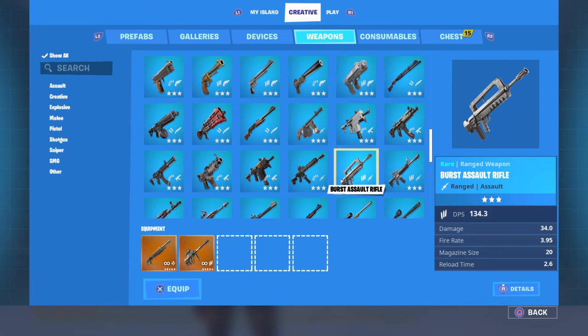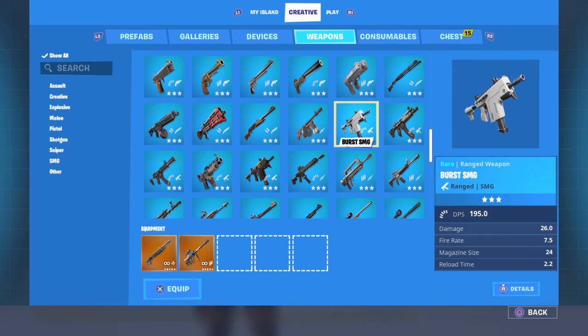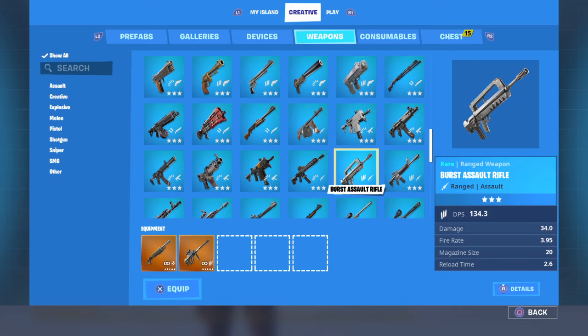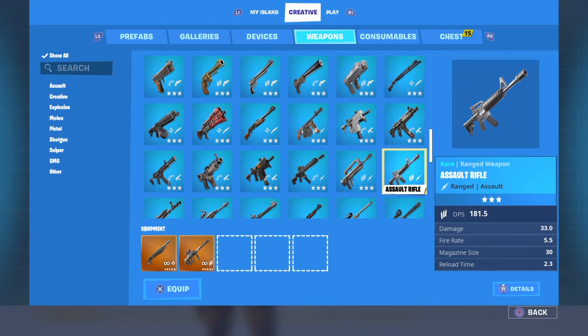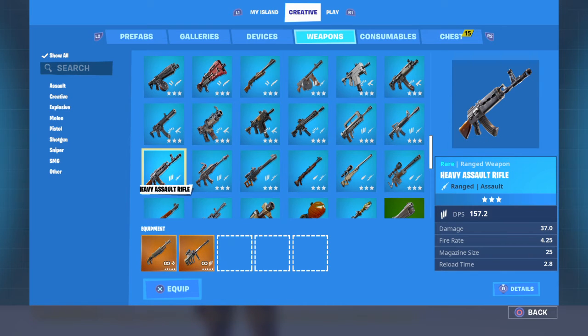The Blue FAMAS — burst weapons are getting a really low DPS. I want to throw the Blue Burst SMG in as a comparison: it's almost up there with the Gold Scar, mainly because of that fire rate. The reason most of these weapons have a high DPS is because of their fire rate, not really damage. The Blue M16 has a DPS of 181.5. The Blue Heavy has a DPS of 157.2.